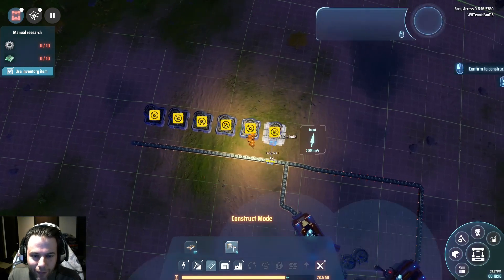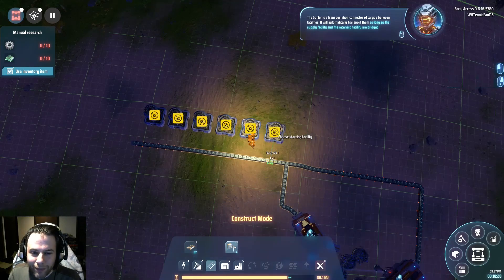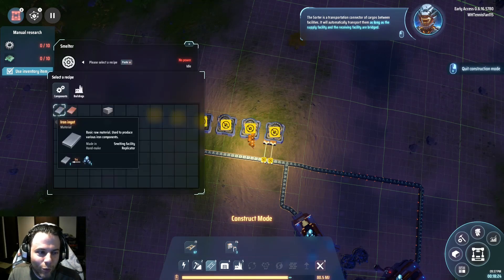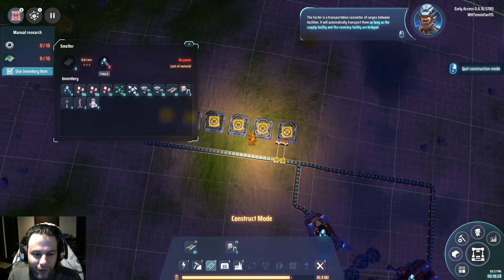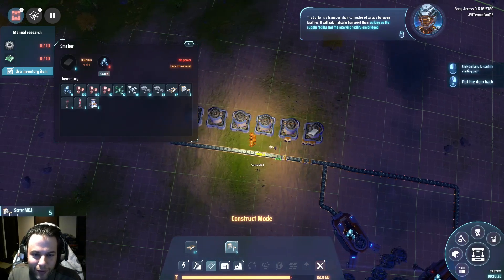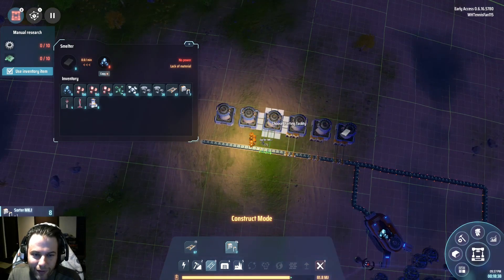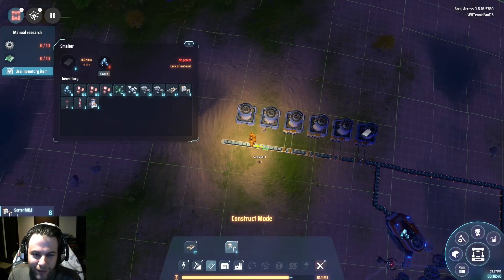So I'll kind of get these hooked up. So if you take a look, that's half an item per second — another half an item per second gives me one ore per second. So I'm using exactly what I need here. I don't like that I have to use two of these, but once you upgrade them, they have better rates of speed.